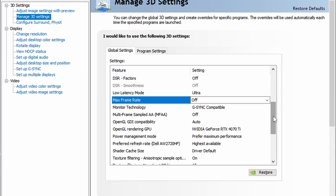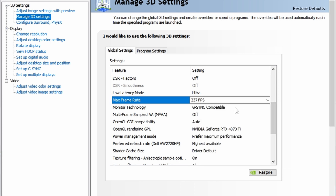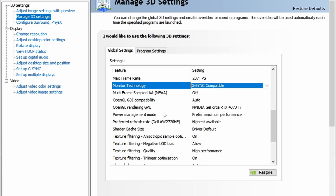For Max Frame Rate, the majority of monitors aren't going to be 240 frames — a lot of people have 144 or 165 or 185. The rule of thumb to get less ghosting and less screen tearing is to turn this on and set it three points lower than your monitor's max value. If you have a 240 Hz monitor, go 237. If it's 144, go 141. For monitor technology, if you have a G-Sync or FreeSync monitor you can select G-Sync Compatible — NVIDIA made it compatible with FreeSync so don't be afraid to use it.